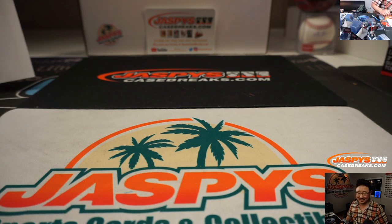Ten-box blaster, random team break number one in the books. That was 15-16 Prism Basketball. Second half is going to be in the store, so check it out. JaspiesCaseBreaks.com — I'm Joe. We'll see you next time.